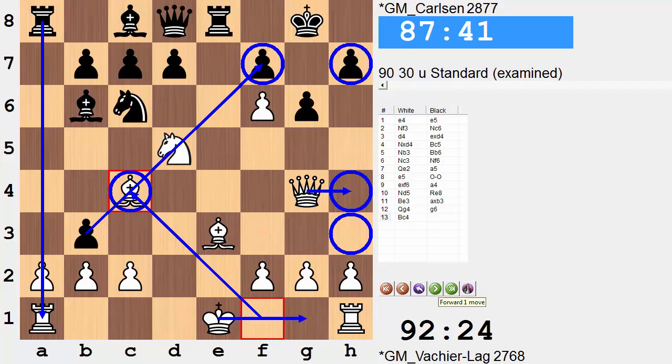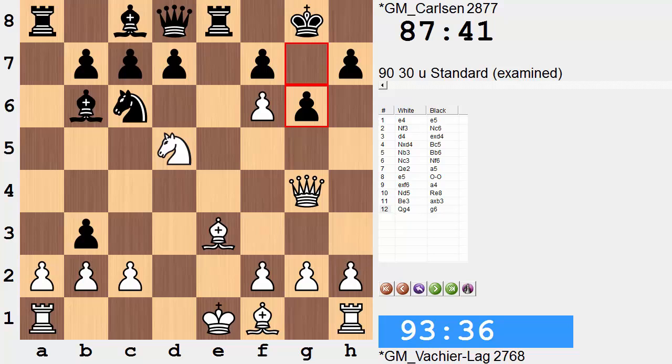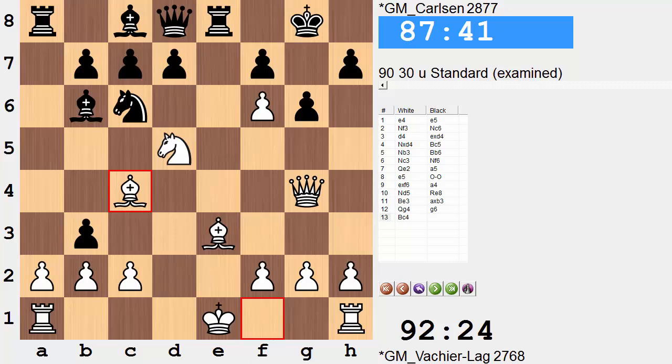White is not going to be castling queenside now that this file is half-opened. Bishop c4 preparing to kingside castle. One day there can even be ideas of capturing on f7 and maybe somehow getting at h7 — some tactical shot capturing on f7, luring the king towards the center and then grabbing on h7. Very active post, the bishop on c4. Notice the times — both have been playing fairly quickly, but this is where we had a huge think: about 35 minutes was spent on Magnus's next move.